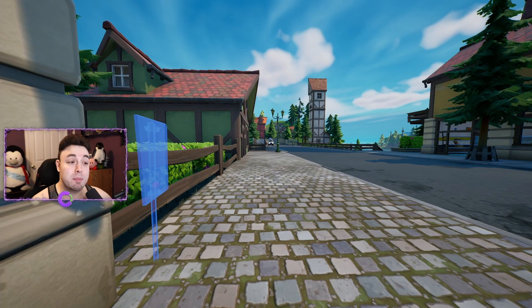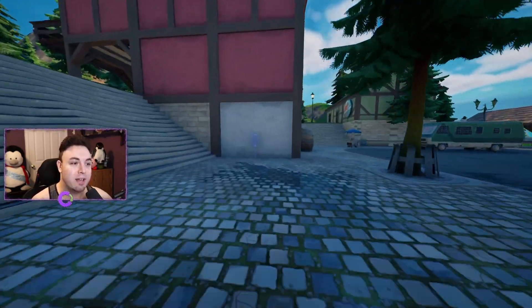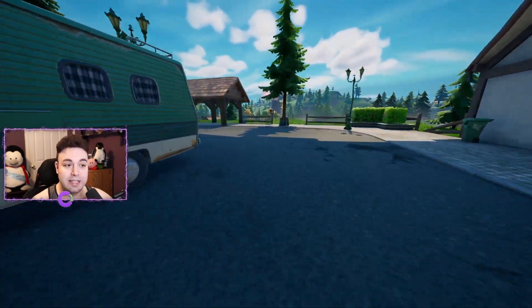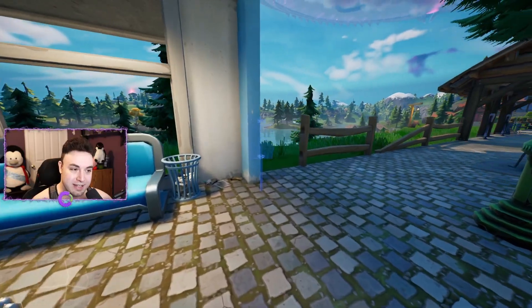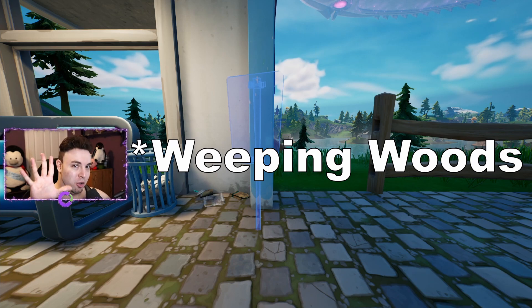Sign number four is gonna be to the west side of Misty Meadows. Just head down the road over this direction, and then past the reboot van, you're gonna find it against the wall right here. This is sign number four on the map. And last but not least, sign number five is gonna be to the west even further next to this bus stop-like location. There it is. This is sign number five on the map right over here, and now we're gonna head on over to Weeping Woods and find five more locations.